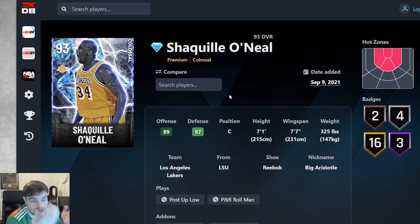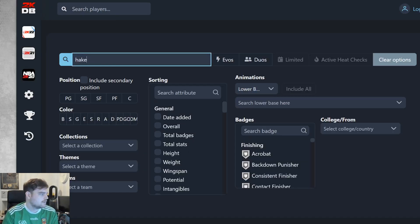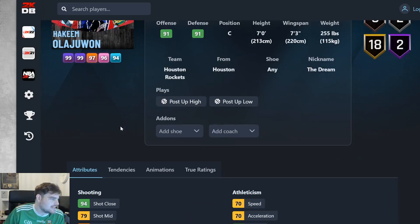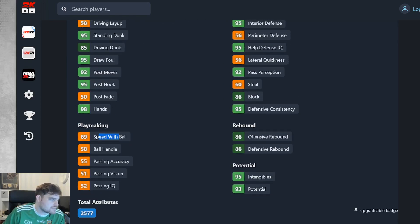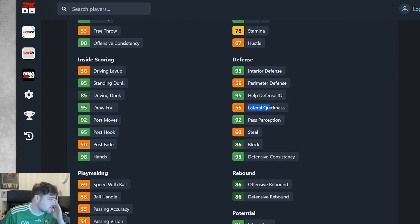We're in draft mode, so we're not going to be able to go to shoot around or anything with them. He has 89 offense, 97 defensive overall. He's got 4 silvers, 3 hops, 16 golds, 2 bronze. He's a 26-3 ball, no mid-range, 79 speed, 79 acceleration. His speed with ball rating of 69 is pretty good. He's got really, really good post-move, post-hook, driving dunk. Lateral quickness of 56 as well — at this stage of the game, that is not shocking at all. 95 vertical, and he's got Shaquille O'Neal animations.